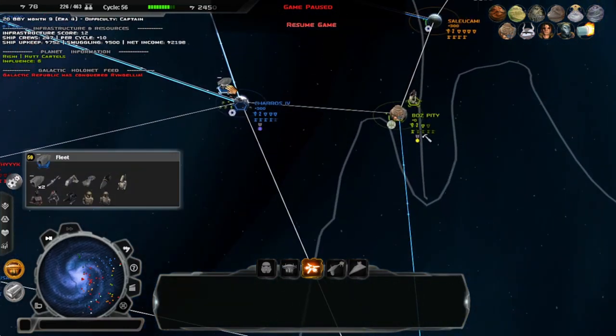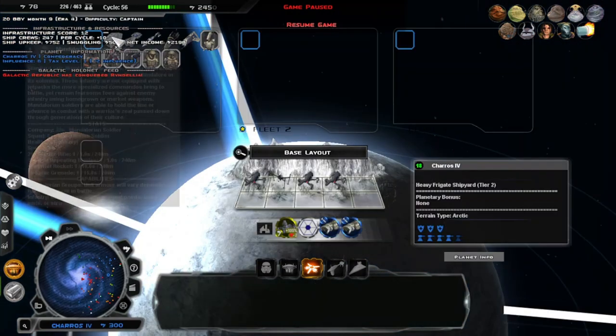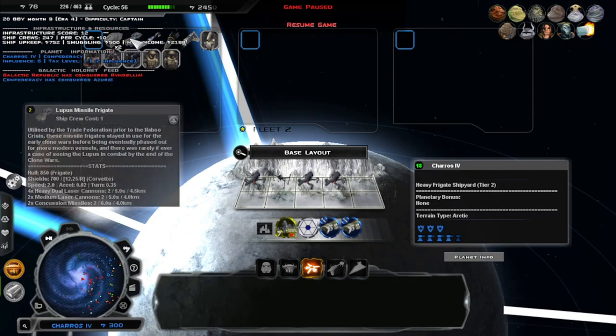This planet though, I will be taking it because there's already a mission for it — to destroy these two ships here, plus this fleet's rather unimpressive. Hey, it's a Pursuer Enforcer ship squadron, the ugliest ship in the world, and this ship I've never seen before.